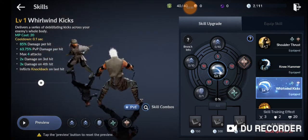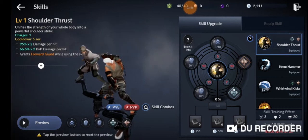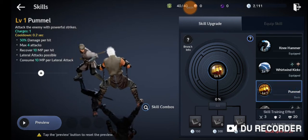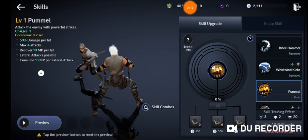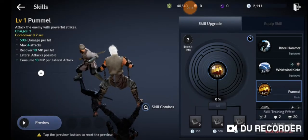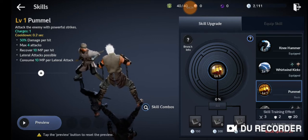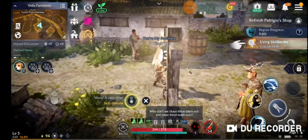So the strategy is: use Knee Hammer to stun, spam this combo three times, and then run back into Shoulder Thrust. We also have Pummel as our normal attack, and apparently we can actually upgrade our basic attack too. One moment everybody — we're back. My apologies, if you can't tell by my voice I am a little sick right now, so I keep pausing to avoid sniffling on camera. But I find it interesting that you can upgrade your basic attack as well.